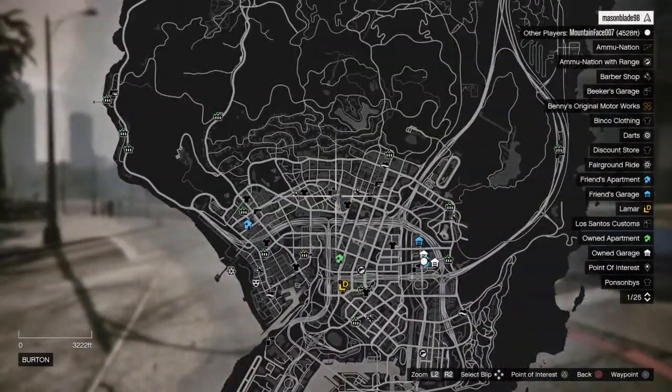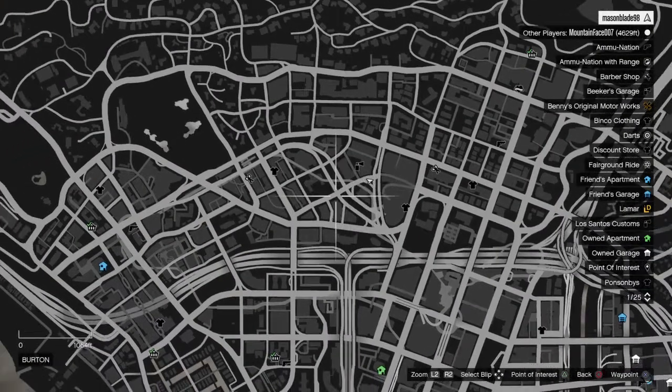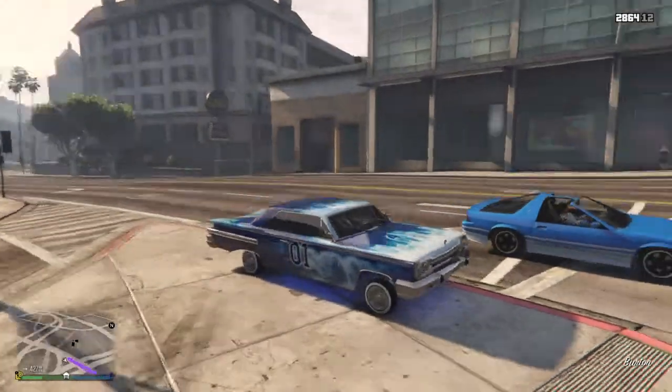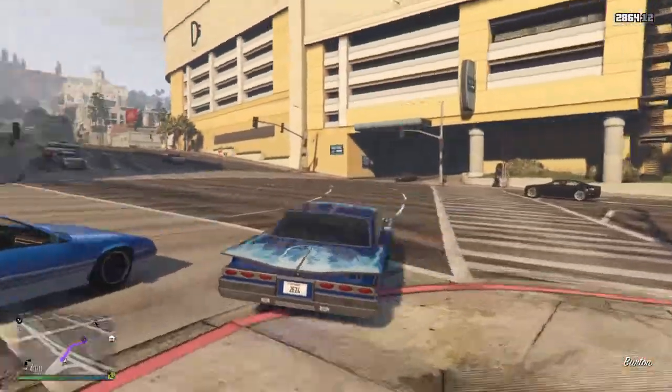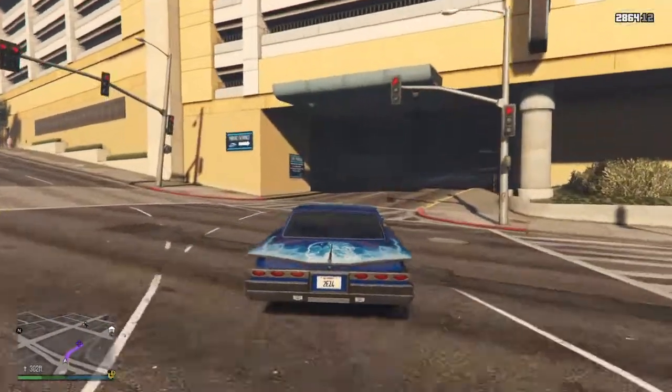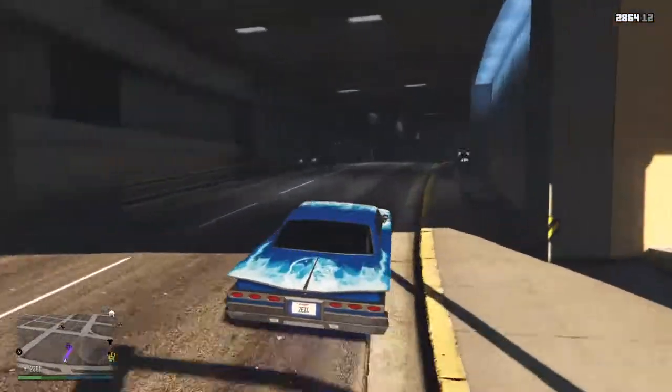Starting from the mod shop in town or in the city around here, you're going to want to come over here. The first thing you want to do is find the mod shop, which is pretty much right there — you just drive straight down the road into this tunnel-like area.